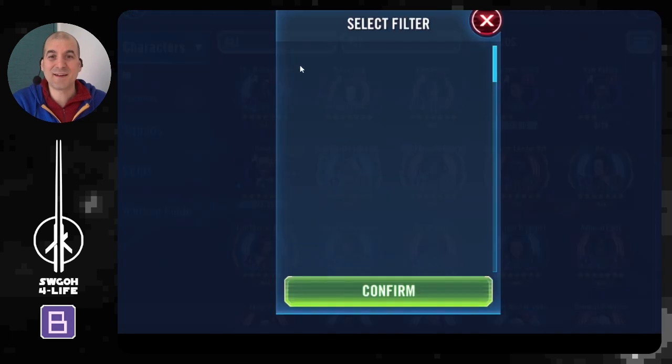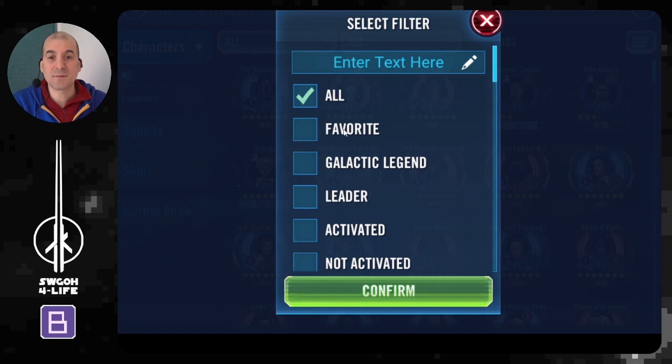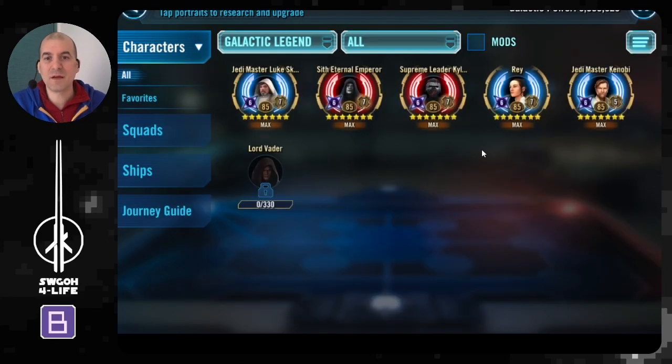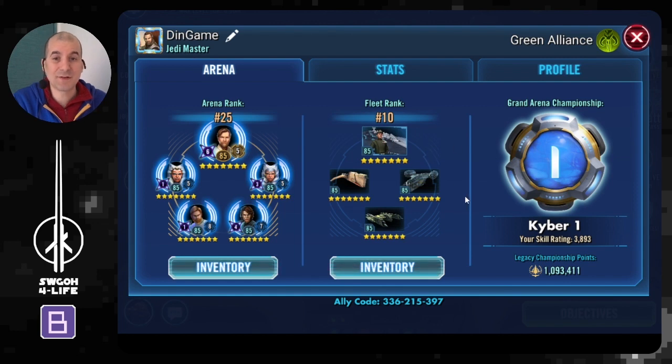As you go into their inventory, make a note of their GP for reference, then check how many galactic legends they have. A couple of times my opponent had a galactic legend further down the screen because it didn't have its ultimate or all its zetas yet. So I always use the galactic legend filter to make sure there isn't a lower-level galactic legend hiding somewhere — even lower-level GLs require a big effort to take down in one shot.